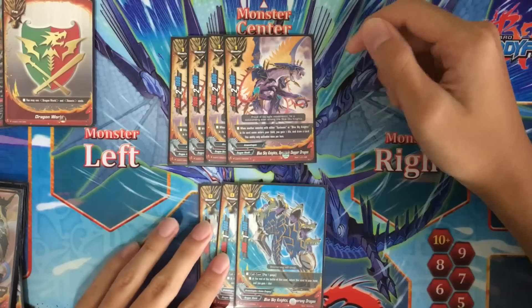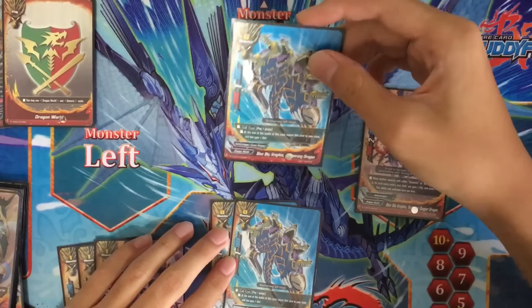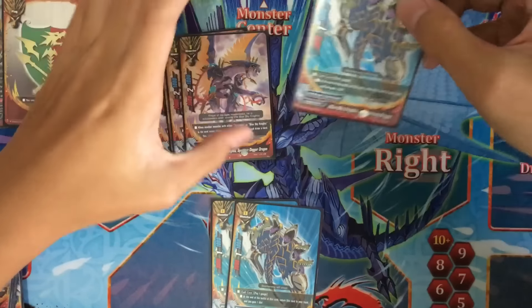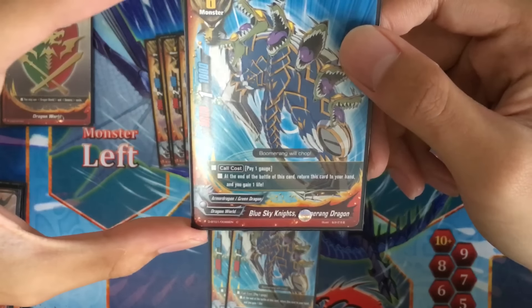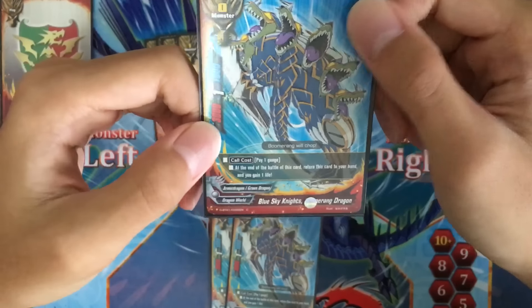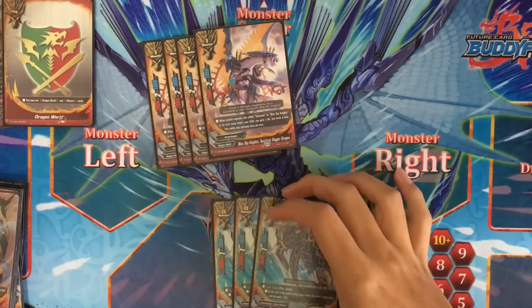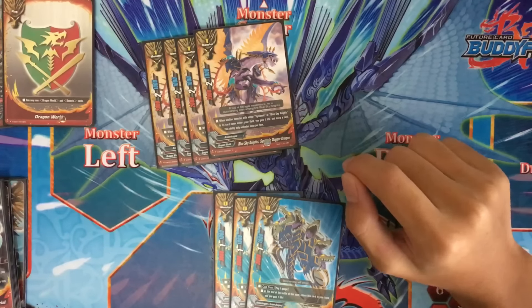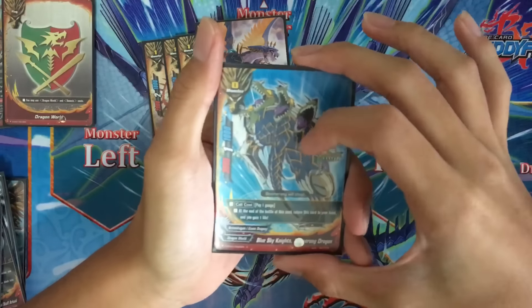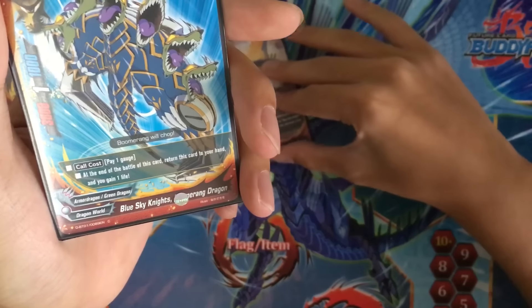1 life every turn is also pretty good. The sick combo with Systemic Dagger and Boomerang Dragon is that every turn you can call Boomerang Dragon, draw a free card, and gain life. Boomerang Dragon's skill: at the end of the battle of this card, return this card to your hand and you gain 1 life — pay 1 gauge. So if you're gonna call this card, you'll have to spend a gauge, which means we need other ways of increasing gauge. That's one reason why we added Arcade. This card is better than the original double rare version simply because of the Blue Sky Knights name, which allows you to draw a card every turn.